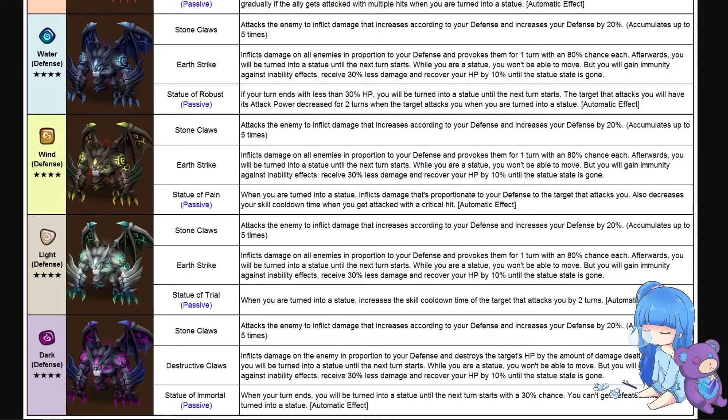The wind gargoyle, Statue of Pain: when you turn into a statue, it inflicts damage proportionate to your defense on the target that attacks you, and also decreases your skill cooldown time when you get hit with a critical hit. I think this one has more potential — I like the slight punish on AoE attacks.